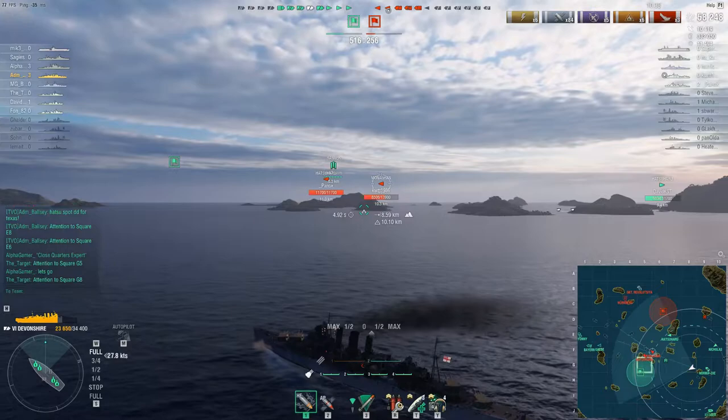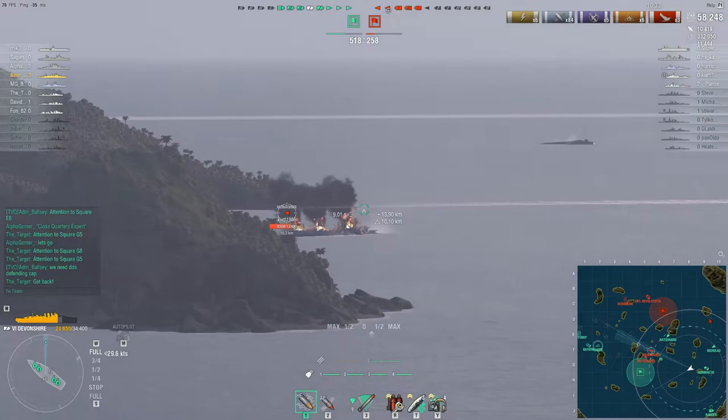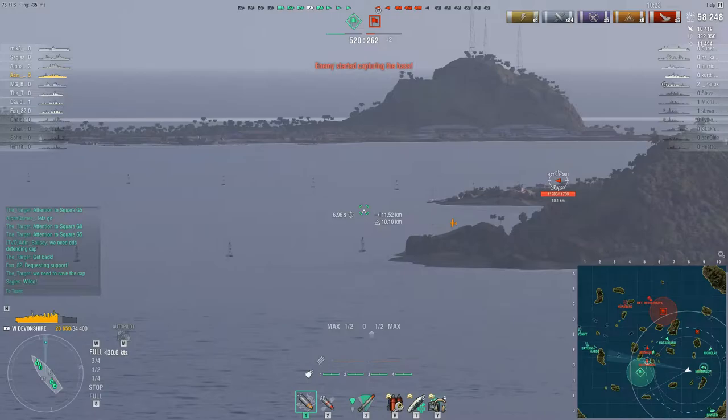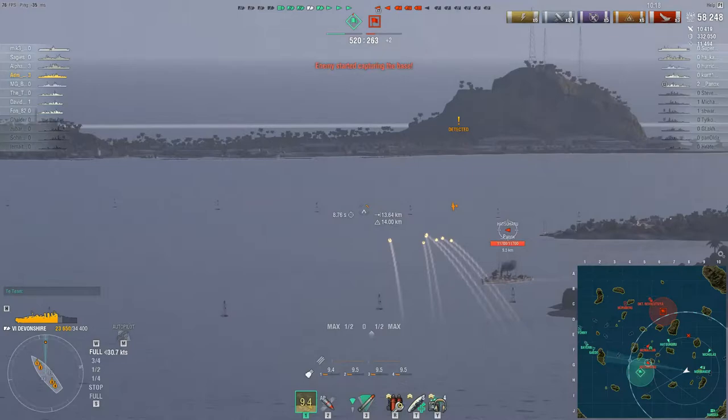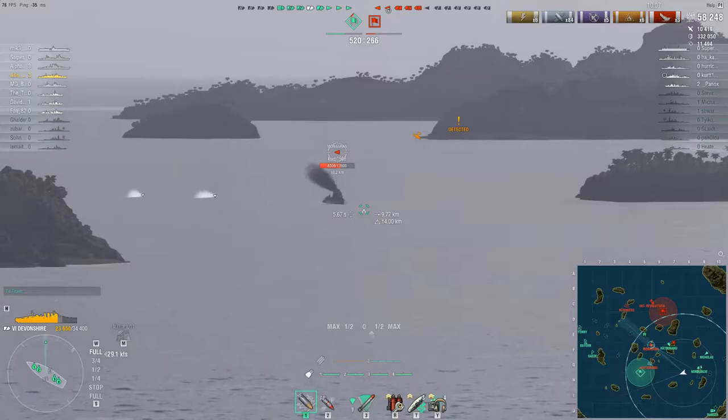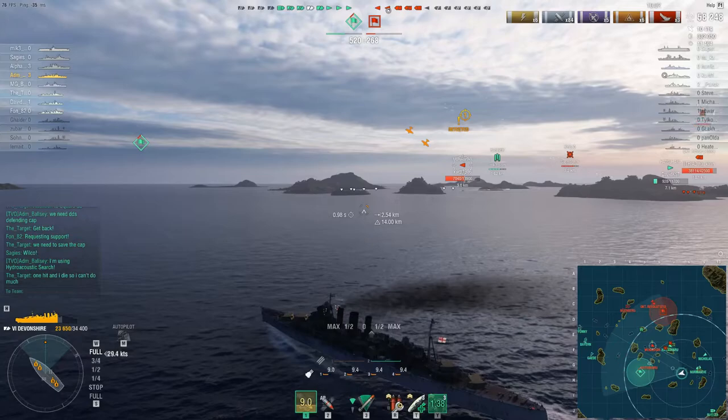Now we're in a little bit of a predicament. There are two destroyers here in these group of islands and they're putting our capture point under direct threat. Enemy Hatsuharu is about to enter the capture point. Landing shells on fast moving destroyers can be a little bit of an issue — he turned in quickly there and managed to evade everything. The Hatsuharu gets undetected. The Monaghan is still shooting — trying to take some pressure off him.